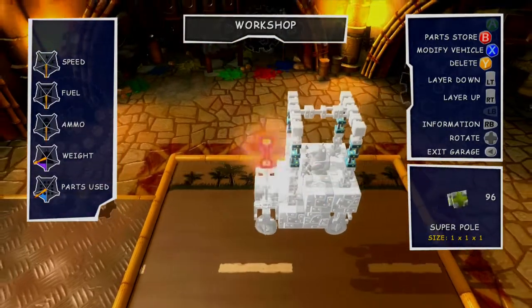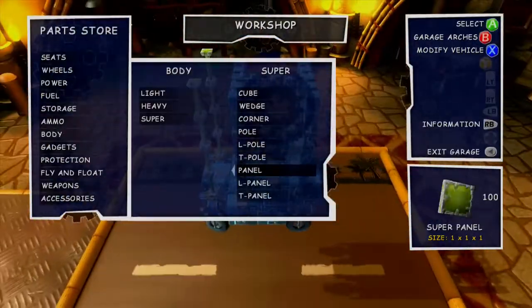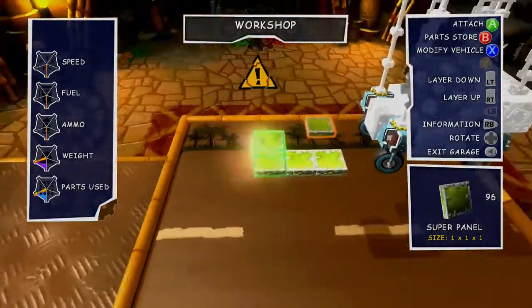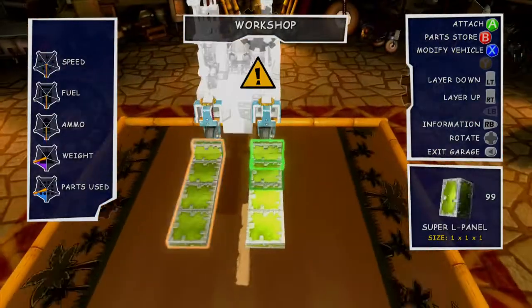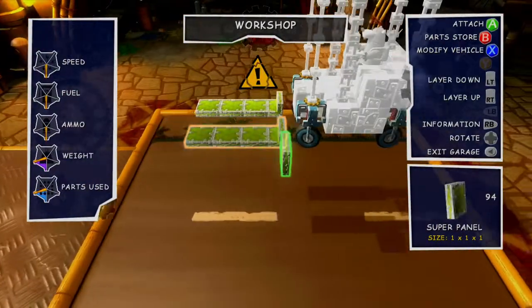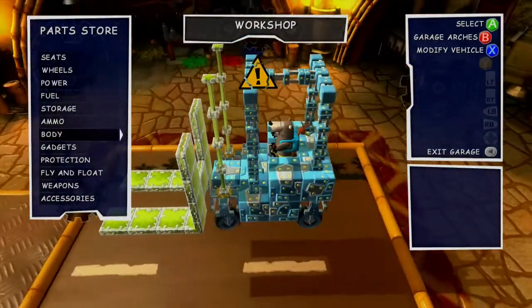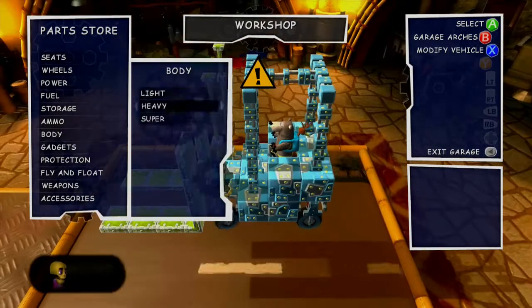And so I approached this build with three main requirements. Number one, it has to actually look like a forklift and be in at least relative scale with Banjo himself. Number two, it has to actually be able to lift items vertically with its fork, as a forklift unable to lift with its fork is not really a forklift at all. And finally, number three, with that item lifted, it has to be able to move that item from one place to another.